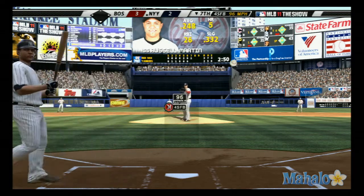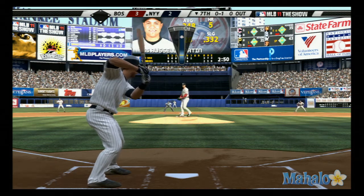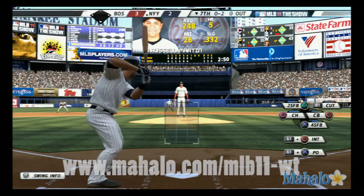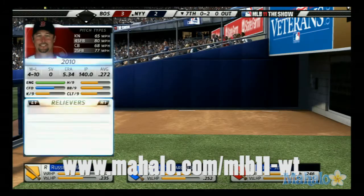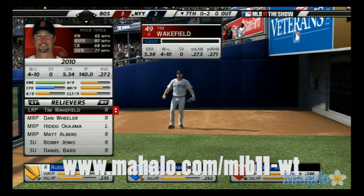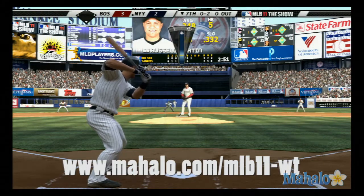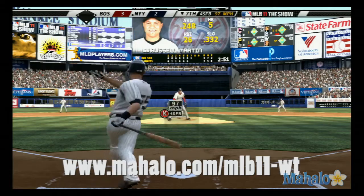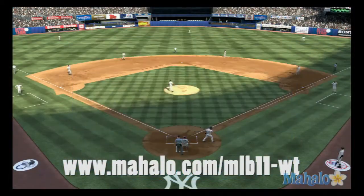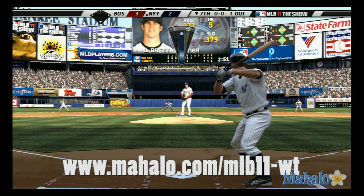Russell Martin is at the plate now and he takes a called strike. That's swung on and fouled straight back. Some action now in the Boston bullpen as a right-hander is up and throwing. He struck him out — there's the hat trick, that's his third strikeout of the ball game. So one gone in the inning, and that'll bring in Brett Gardner.